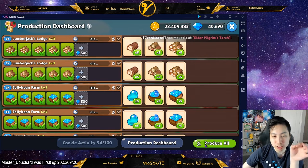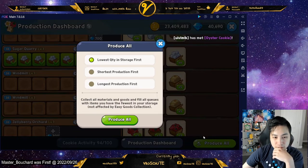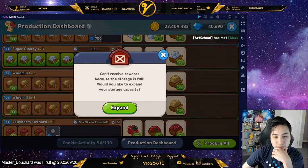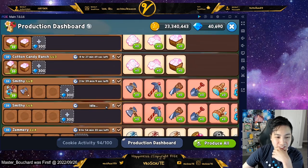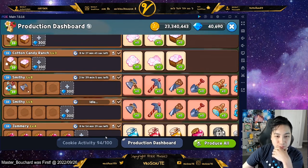So it'll actually produce whatever you have less of, I believe. Oh, you get to pick lowest qualities to storage first. Yeah, I do need to expand my thing - I don't have enough.